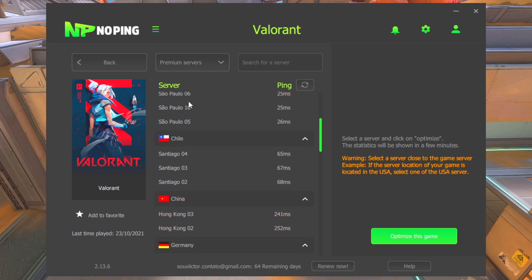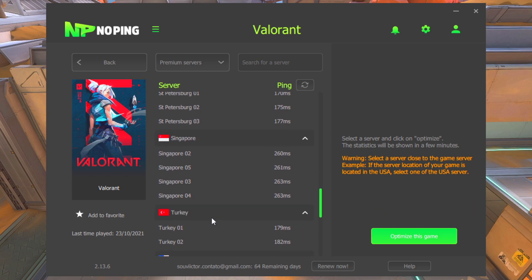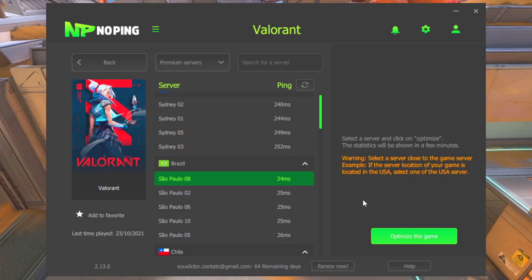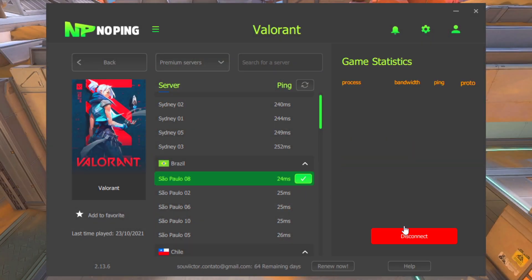Now you must choose the server with the lowest ping among the servers close to the Valorant servers from your country — in my case it's Brazil — and then click on Optimize This Game. If the server you've chosen doesn't lower your ping, you can test the other servers and see if one of them helps you.